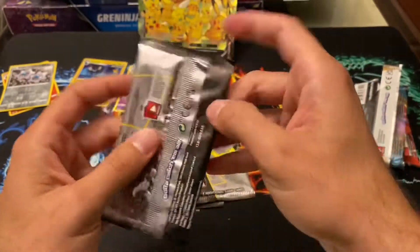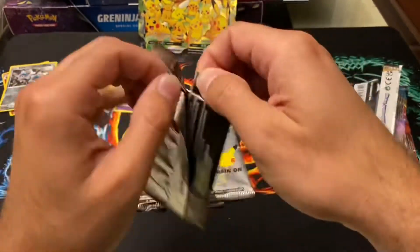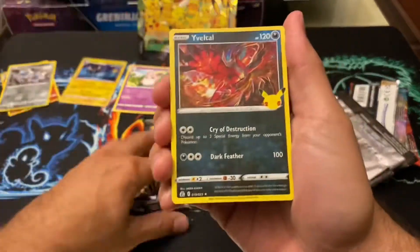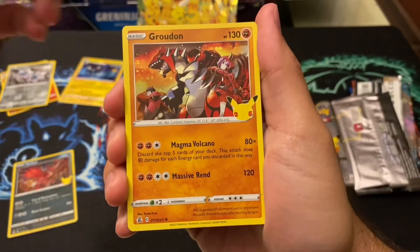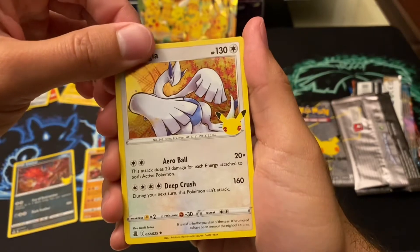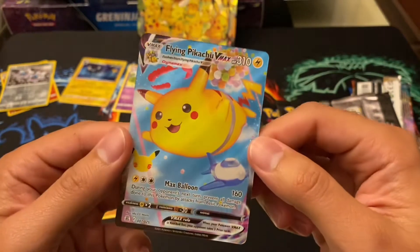Celebrations packs. I want to figure out how to open them up quicker. There we go. That's all we got: Yveltal, Groudon, Lugia, and... Nice! Flying Pikachu VMAX. Don't have this.